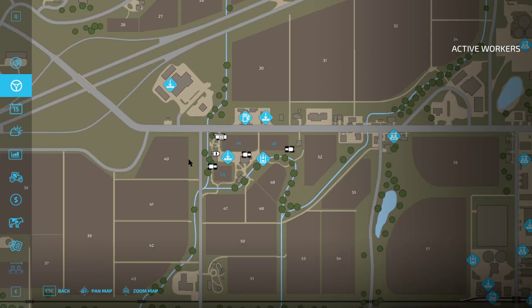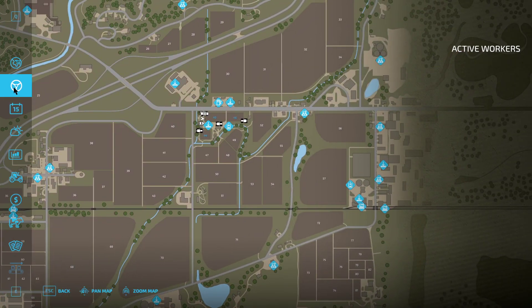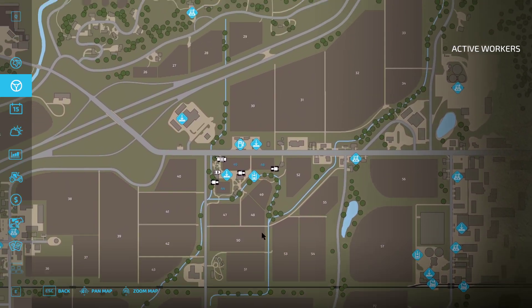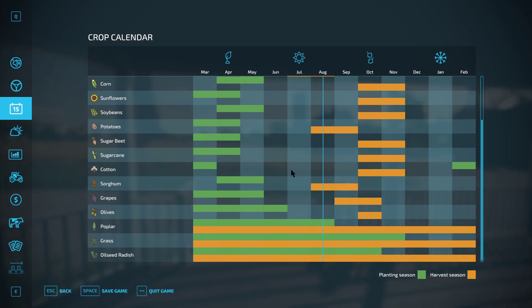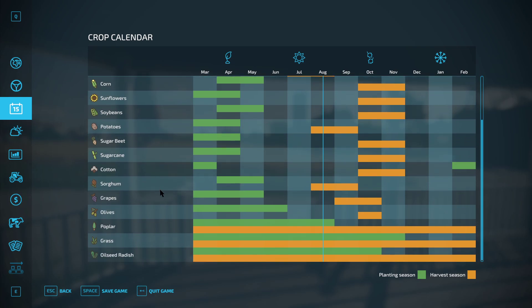The next section is the active workers. Nothing's doing anything there right now because I don't have any workers yet. Here's the crop calendar for the seasonal cycles — looks very similar to the seasons menu in FS19. It shows you when to plant and when to harvest, and it shows all the crops. Then we have weather forecasts now — you can scroll the top section in the upper right to see what it's going to do for the next roughly 14 hours or so.